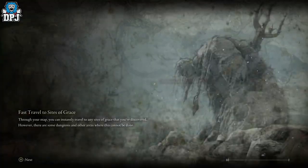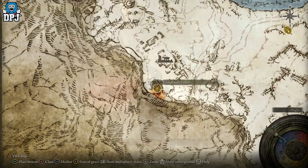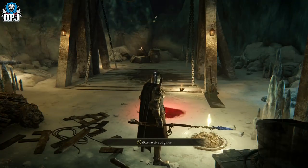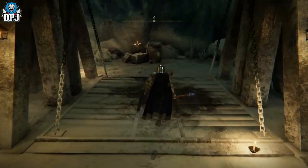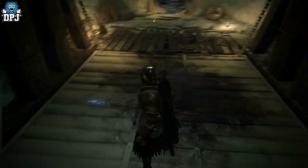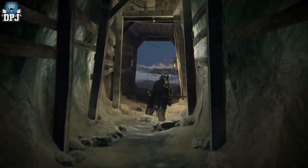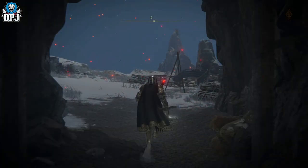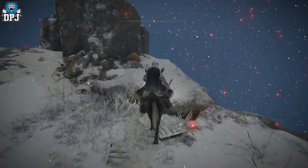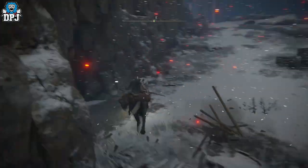Another spot is from the Consecrated Snowfield Tunnel grace. Go inside the tunnel, activate the grace, turn back on yourself, take the lift up, follow the path, and jump off the map via the right side of a rock. Double jump on your horse as you fall and continuously swing. You'll get roughly 100k runes. Fast travel back to the tunnel grace and repeat the process.